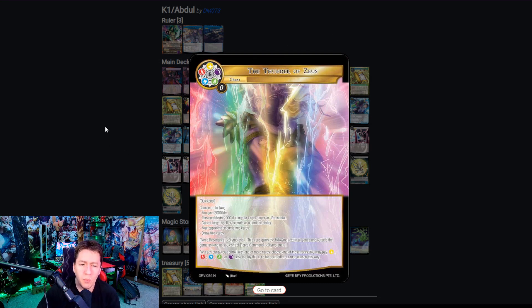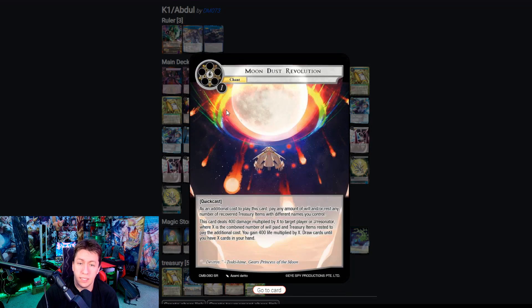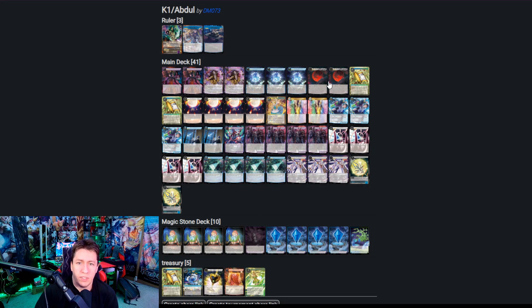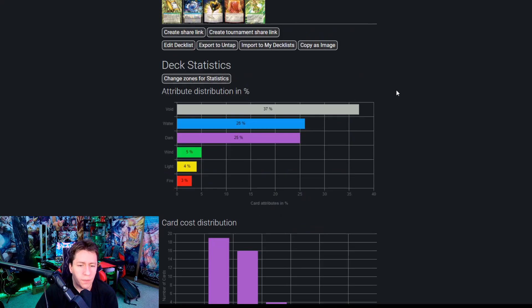We're also at a point where, because we're playing Wind Chime, we can just cast Thunder of Zeus outright. It's rarely ever going to come up, but sometimes you can just have five will and win the game. We're also playing a couple of Kaguya's Pictorial Scrolls in the main board: one because it plays into Moondust Revolution, and two because it's more draw outside of just the one here. It feels like the treasury that's okay to draw into hand, especially because Fleeting Moon Jewel can cheat it into the field as well. Fleeting Moon Jewel also serves as a really great way to put Crimson Moon into the field, which then sets us up for Abdul.